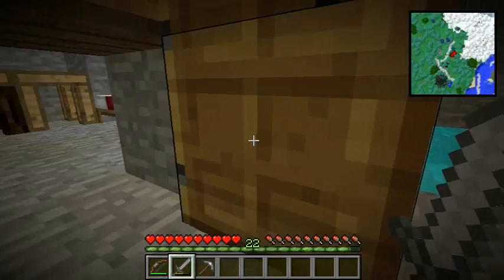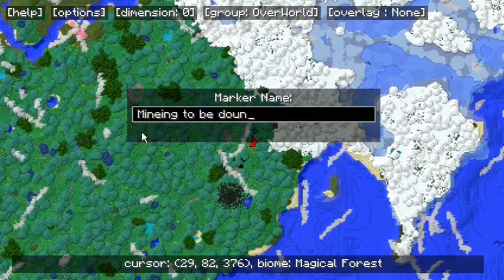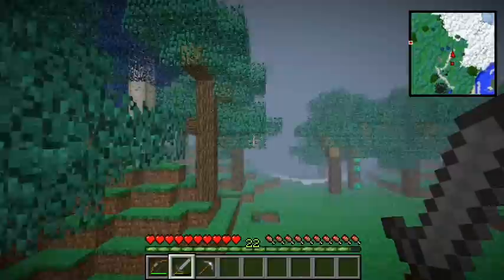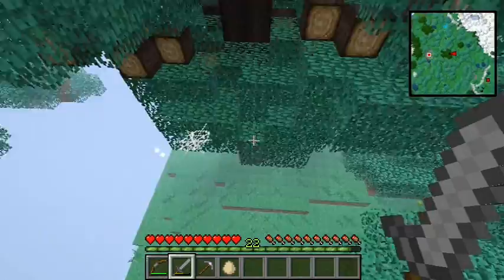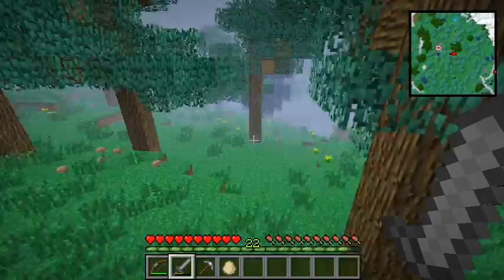We're also going to grab our bow which I made off camera. Let's mark where we're going on the map and head over. Flying high, I can see a wisp - one of the wisps that's spawned in. Right here is where one of the trees was that I took out the little spawner underneath, and the other one was over that way.